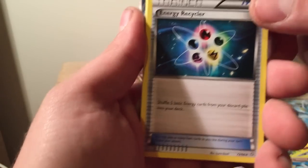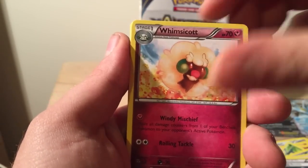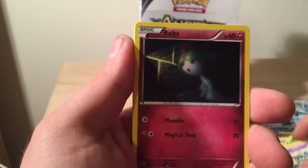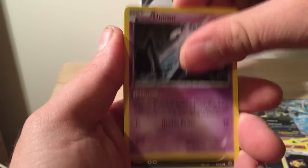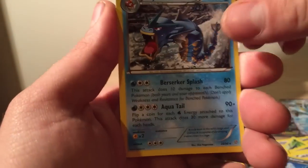Guys, remember if you really like the videos, like and subscribe — and we can keep up to date with everything I unbox. So here we have Energy Recycler, Whimsicott, Faded Town, Gollett, Ralts, Persian, Unknown, Gumi, Malamar, and a Gyarados.